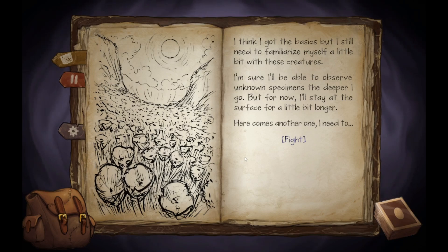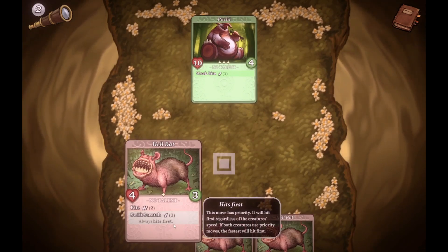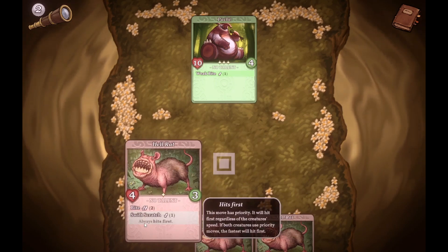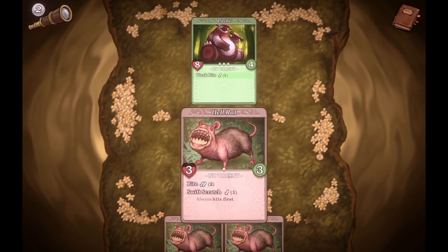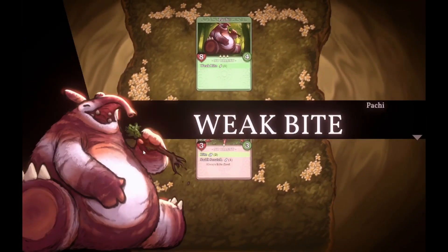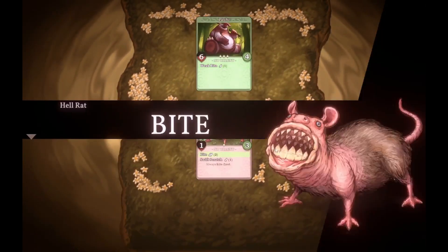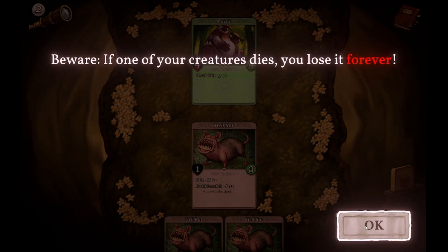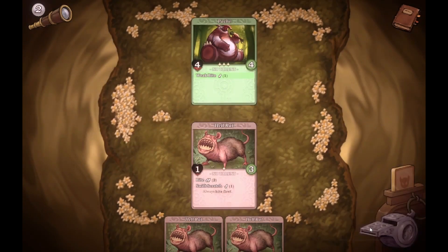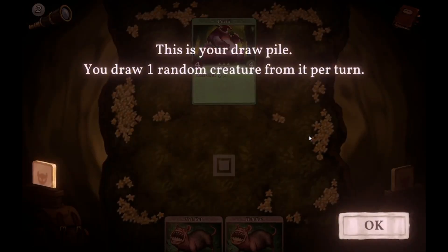I'm sure I'll be able to observe unknown specimens the deeper I go. For now I'll stay at the surface a little bit longer. Here comes another one — I need to fight. We got ten health on this bad boy. You do Weak Bite one, so if I hit you for two, let's go. I can hit you for two again. Looks like there's two more creatures. Your companion's about to die! Beware — if your creature dies you lose it forever. This bite — oh, because he attacks first.